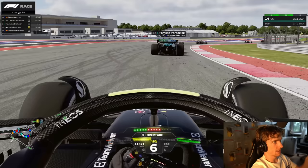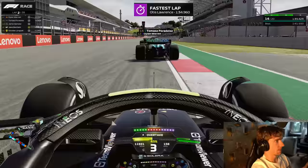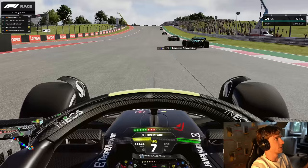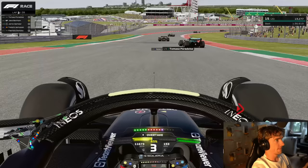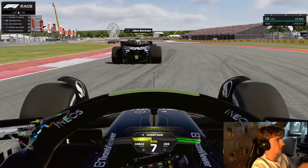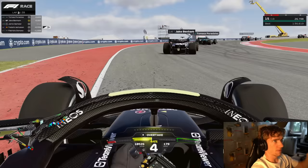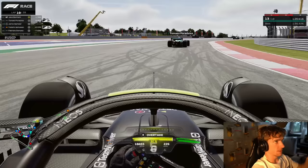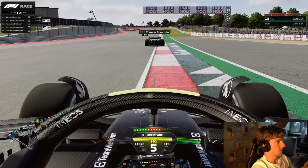Now we've got Jake Benham behind us on the mediums and once again I didn't see that he was on mediums - I don't know why, maybe it's because I've shrunk the top-left HUD. I only noticed when Jake was already going for the move that he was on mediums, so I decided to let him go. That cost us a bit of time and was not ideal. I should have been seeing that kind of info earlier - of course, no formation lap makes it harder to notice these things since you're straight into the race and just focusing on yourself.